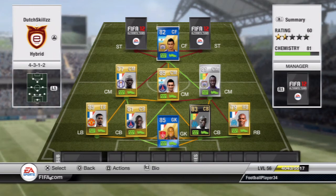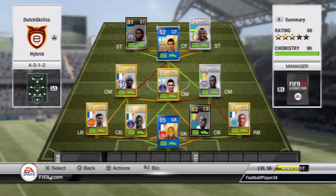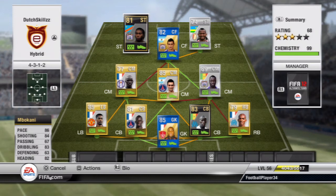Moving on to the two strikers — first we have the in-form Mbokani, and the second striker is Chite from our Road to Glory. Talking about Mbokani first: he's not one of my favorite players to be honest. He does have 86 pace, 84 shooting, 83 dribbling, and 82 heading, so on paper he should be strong — but he gets pushed off the ball pretty easily. His passing is only 67 and his finishing left me wanting more. So yeah, he's just not a really good player to be honest.